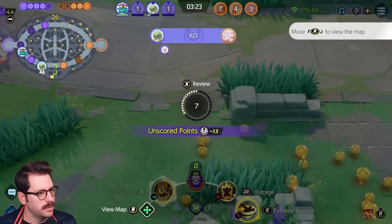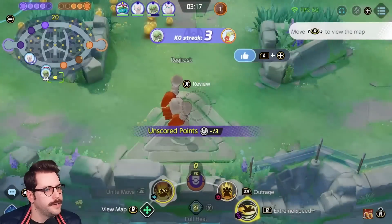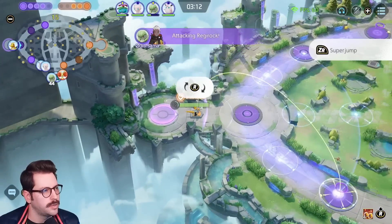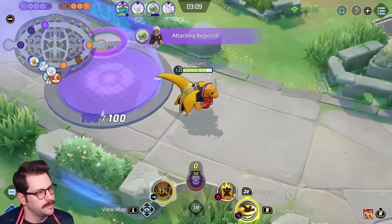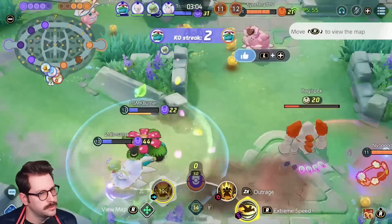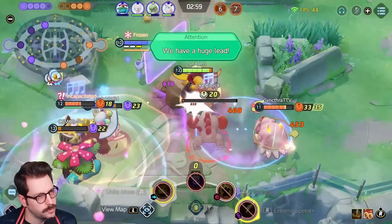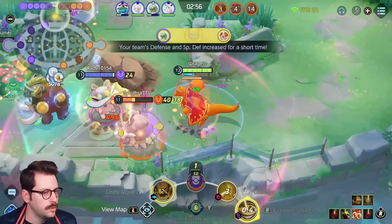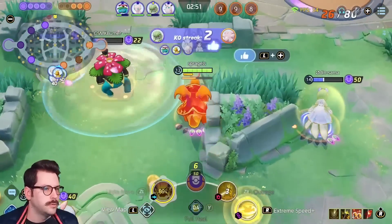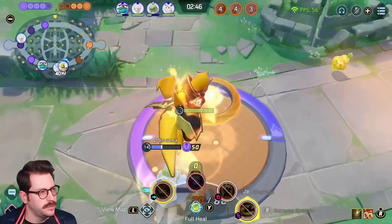Fight didn't go our way — that's okay, it was a hard one. They were positioned well and they have this goal here. We got three down from Gardevoir. I don't think I can even make it in time — we're gonna try. It's close. Fight doesn't go too bad for us, we end up getting it. Nice little KO. Gardevoir's popping off. Throw a quick six in there — got my fifth stack.